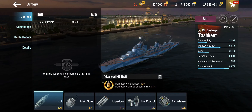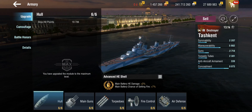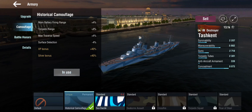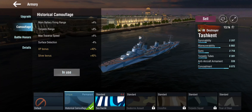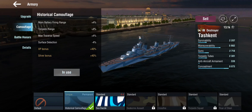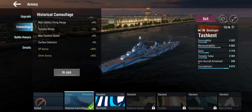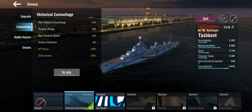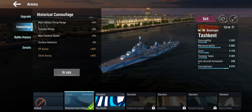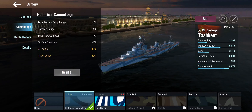Going in one direction, turret traverse doesn't matter as much. You get the choice of historical camouflage which gives main battery firing range and torpedo range — not a huge factor since you're not a torpedo boat. The torpedoes are occasional; use them if you get the chance, but don't rush into positions just trying to drop torpedoes. They do decent damage but won't take out a battleship at full health in one go, so use them as targets of opportunity rather than aggressively as your main weapon.